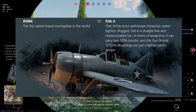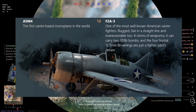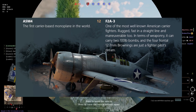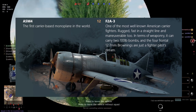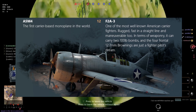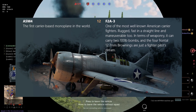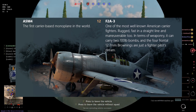At level 12, the Americans get the F2A-3 Buffalo, a carrier-based fighter, straight-line maneuverable, carrying two 100-pound bombs and four frontal 12.7 Browning machine guns. Also at level 12, the A5M4 will be added for the Japanese — the first carrier-based monoplane in the world for Japan — so that's going to be very interesting.